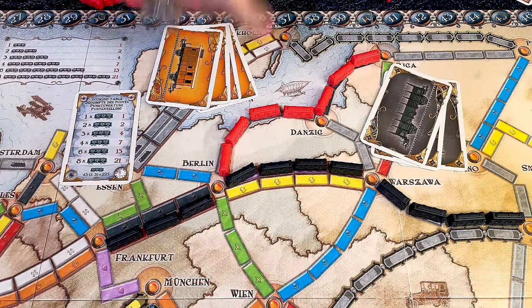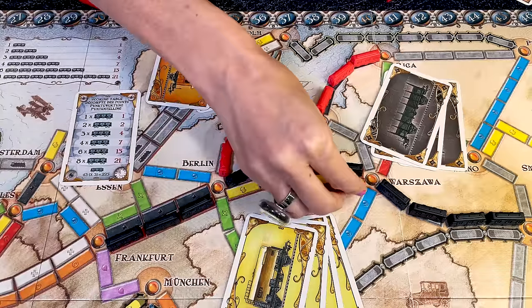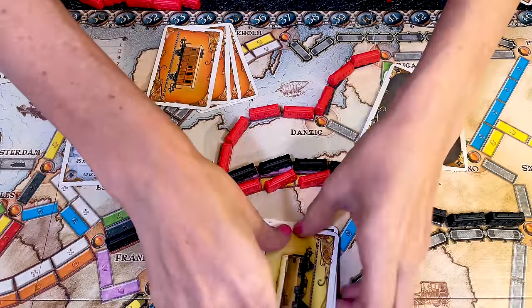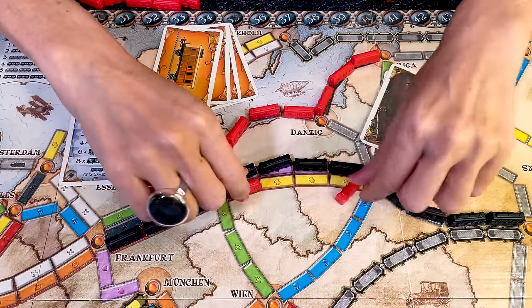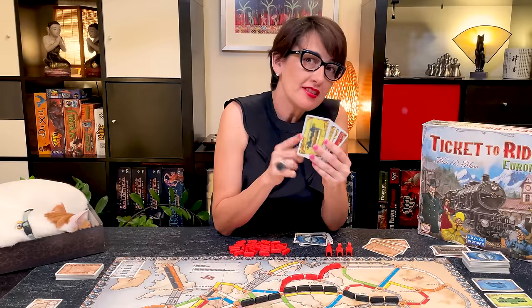Once a route has been claimed, it's closed. Note that at 4 or 5 players, some routes can be claimed twice, but not by the same player. At 2 or 3 players, any colour of the double routes can be claimed, but once it's claimed, both routes are closed — you cannot take the second route. Discard the cards that you've just played.